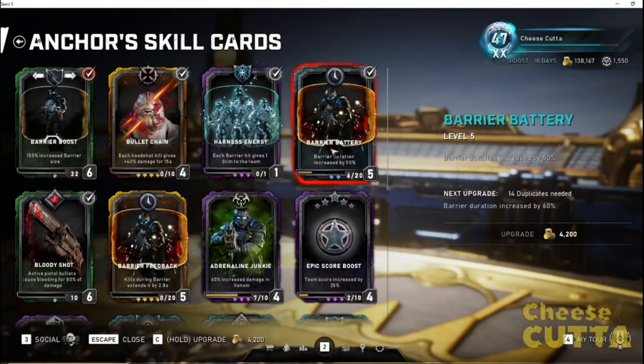Next is Barrier Battery. They changed his ultimate in Operation 4 to make it last a little bit longer, because most people just use it as an 'oh crap' moment — they're about to wipe so they pop the barrier and sit behind it. Barrier Battery increases the duration even more. At level 5 it goes up to 60%, which gives the barrier a lot of extra active time.